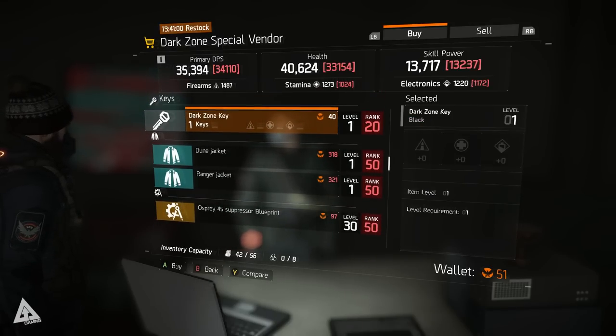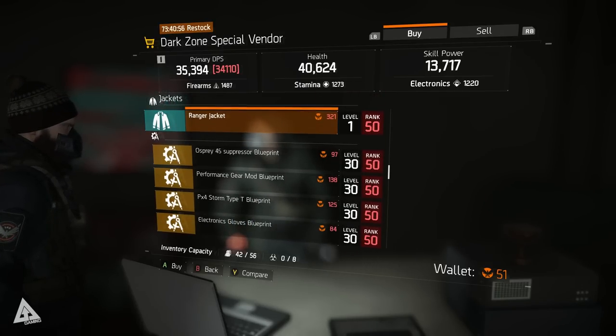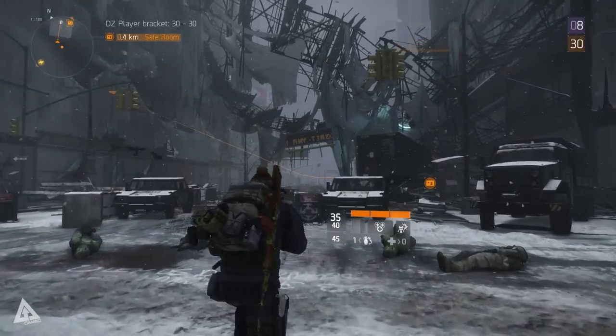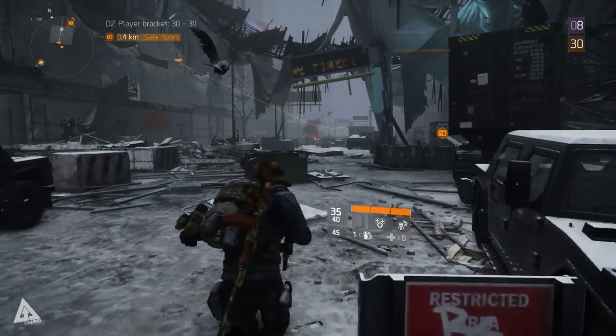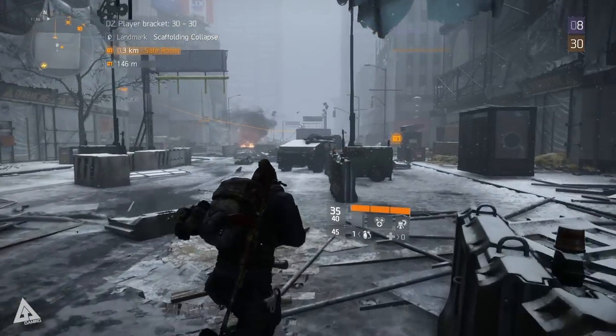For anyone that played the beta, it's important to note that the dark zone you experienced wasn't really indicative of the dark zone in the final game. Mainly because you won't be able to buy high end weapons from the safe room at level 8 for cash — that was just put in the beta to give us something to mess around with. In the full game you won't really see high end weapons till end game.